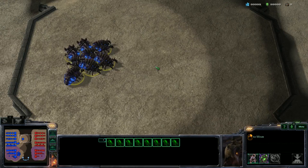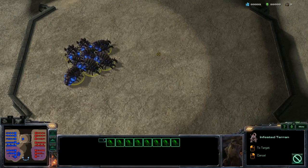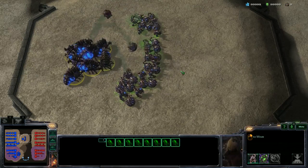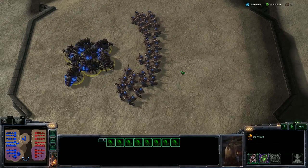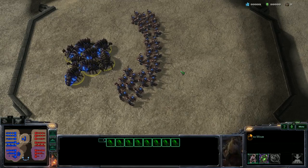In our first example we will use the Infestors and I will show you how you would usually use your Infested Terrans. If you press the T hotkey, which is the hotkey for Infested Terrans, you would then hold Shift and start clicking with your left mouse button to spam Infested Terrans. The faster you are, the more Infested Terrans there will be. Pro gamers are of course a lot faster, but that's how you would usually execute it — press the hotkey, hold Shift, use left click, and get as many Infested Terrans out as you possibly can.